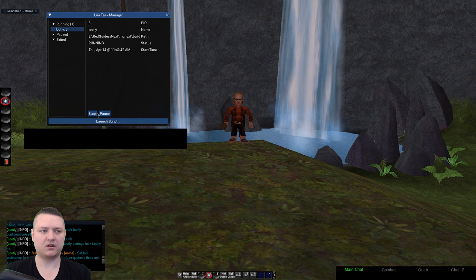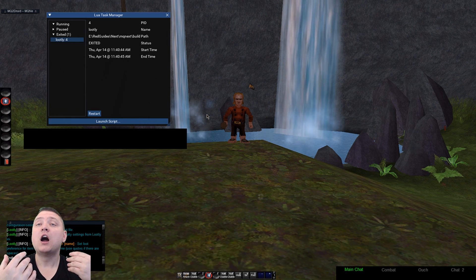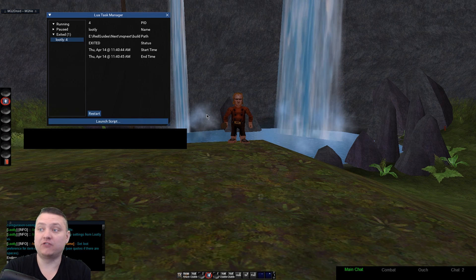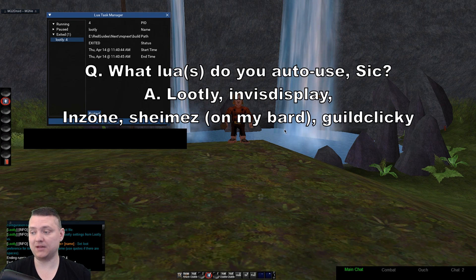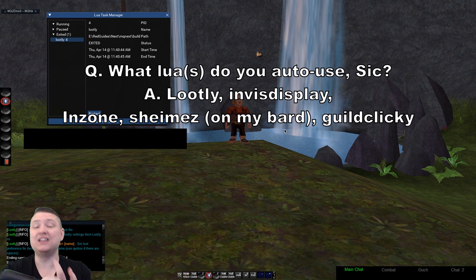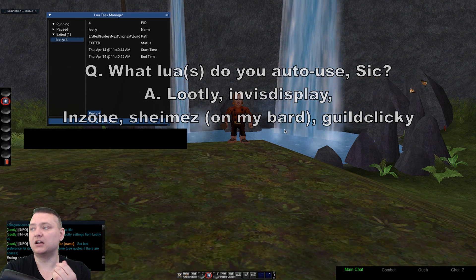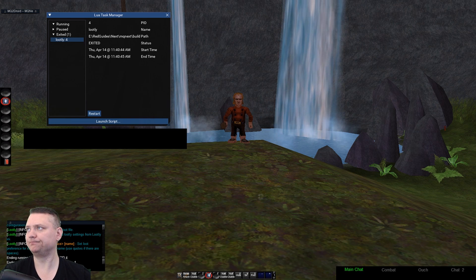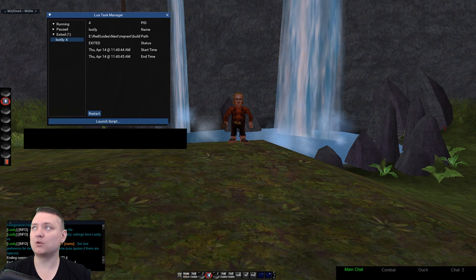So how do you automatically load a Lua script when you come into game? We don't want to log in and forget to run Lootly so nothing gets looted. For me, I have Lootly automatically running, my invis display automatically running, my in-zone hub automatically displaying, my guild clickies for portal travel — a bunch of Luas that automatically run whenever I get in game.